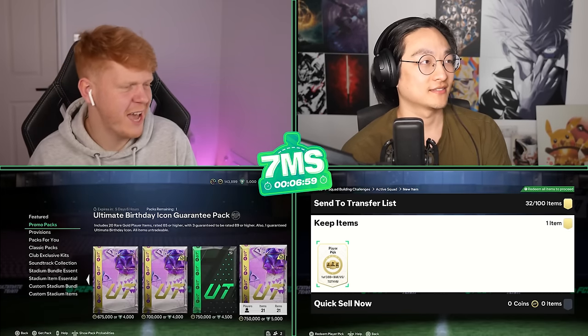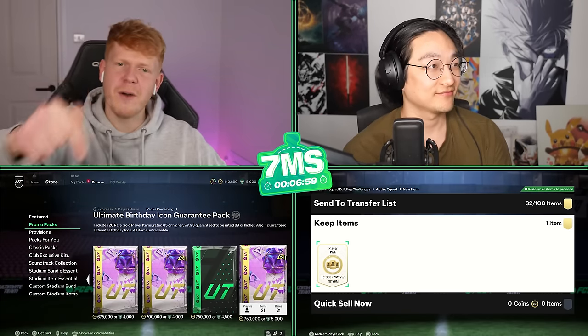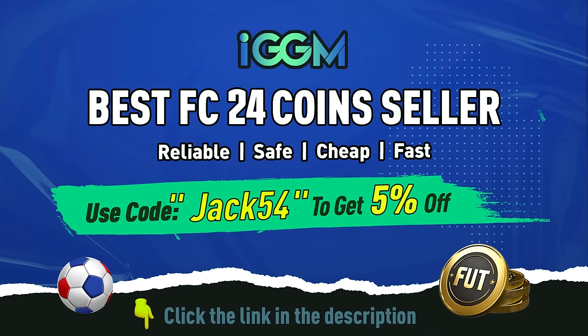Let me know in the comment section below if you have opened one of these packs and who you got. I'm very excited - there are some very expensive icons. As always, if you need any Ultimate Team coins, go check out IGGM.com and use my discount code JACK54 at checkout for a lovely discount off your order.